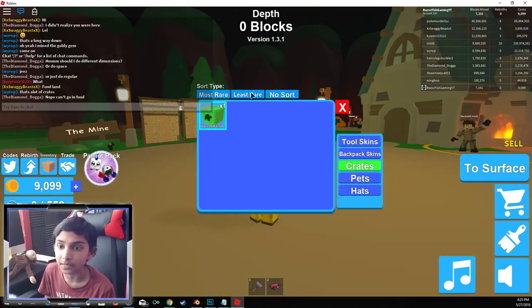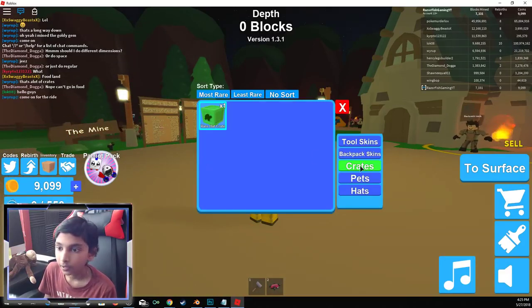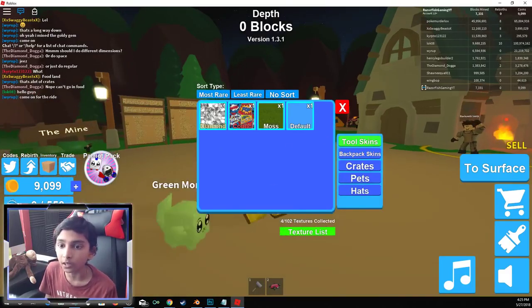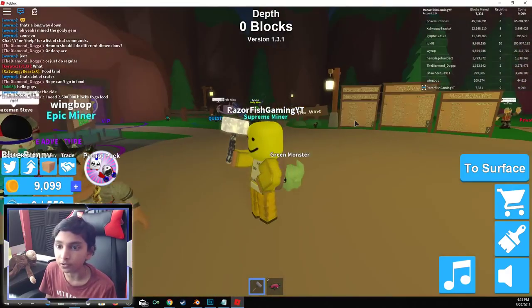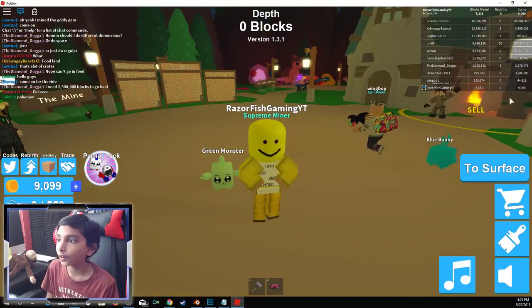Boys, just got the Diamond Skin. So how do I put that on? I go on Inventory and there we go. Diamond — equip that. And they can sell that for 75,000 coins. Look at that Diamond Skin there. Alright, that looks amazing.